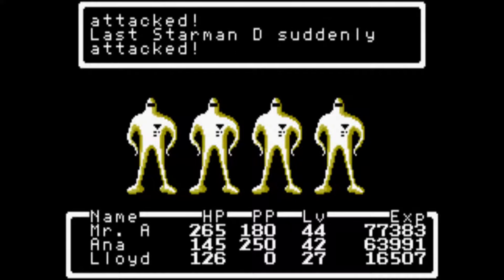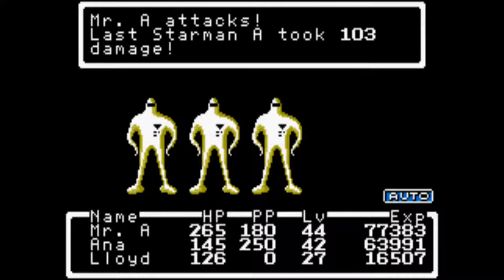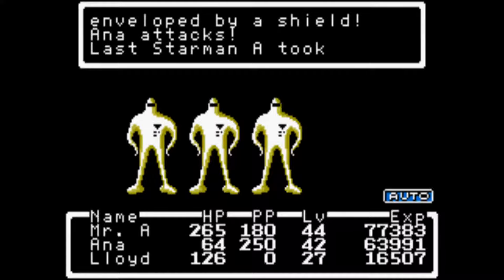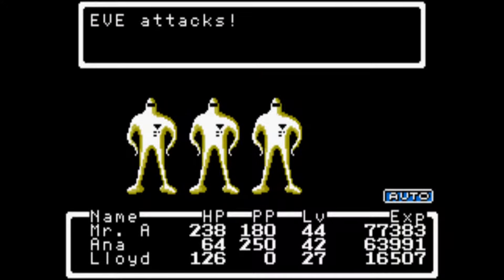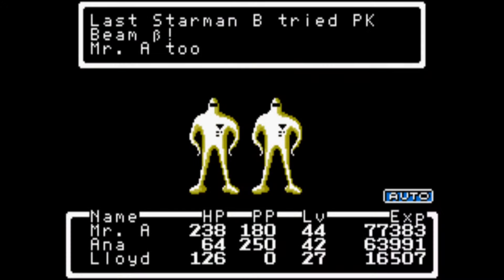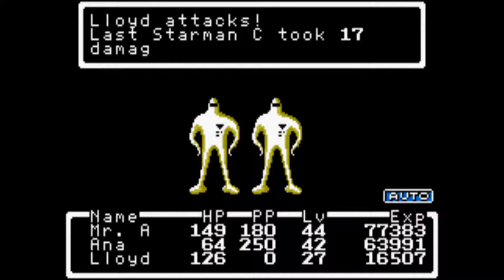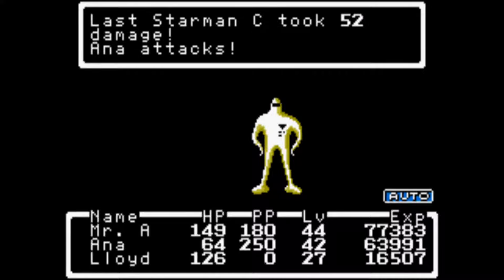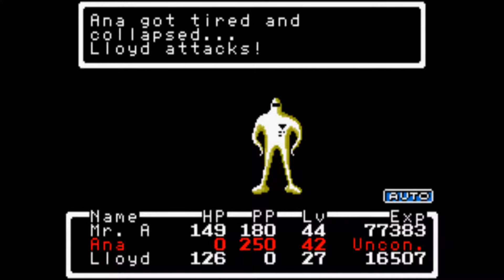Now they're just going to direct all their damage towards Eve. That beam they use is a one-hit kill — you are dead if they hit you with it. But they don't seem to use PK Beam. Here we go, someone's dead. When they start unleashing really ridiculous enemies on you — imagine trying to get up here without her, you'd be destroyed.